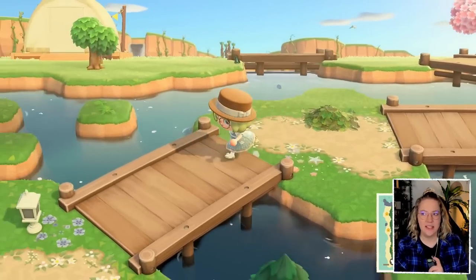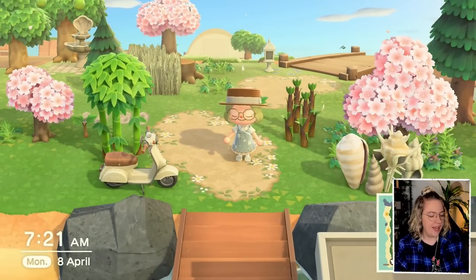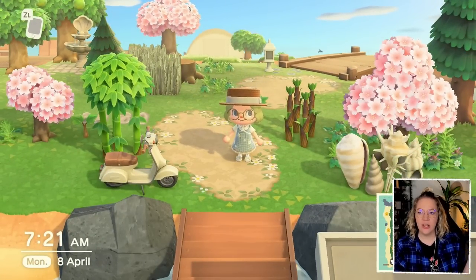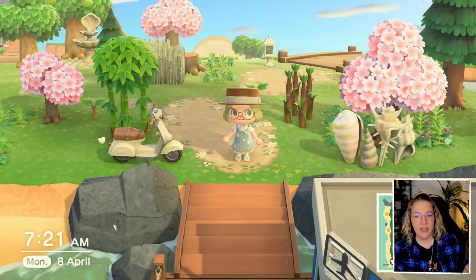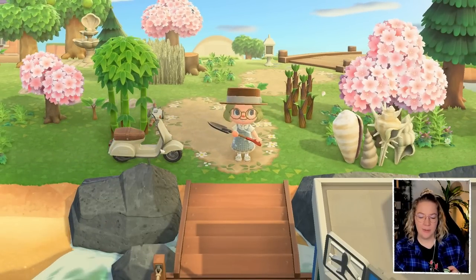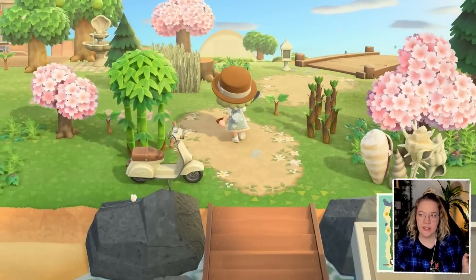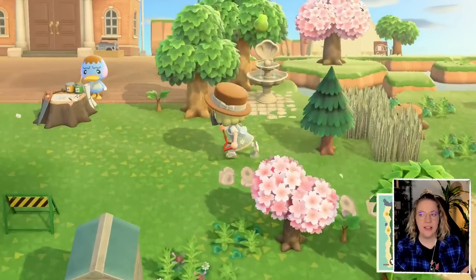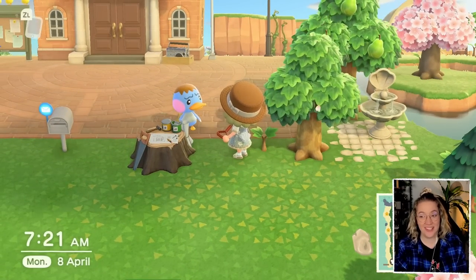That was just the basic shape of landscaping we did two episodes ago. Last episode we worked on tree placements for the entrance, and today we're going to continue with the actual decorations. I have my other Switch right here so that whenever we notice something we need, I can put it into the order bot and pick it up from a treasure island.